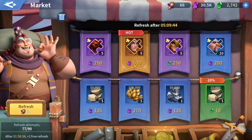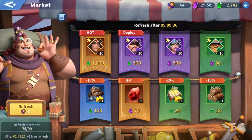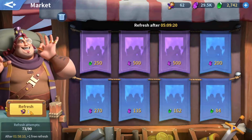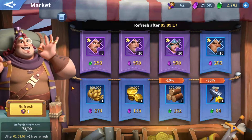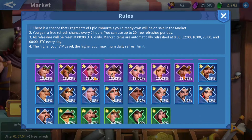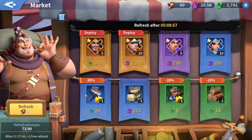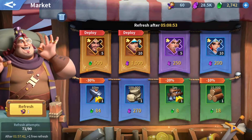I'm not getting good pulls from the market right now — nothing lightning. I do not like using gems in the market wherever possible, unless it's for Attila the Hun. Attila the Hun is one of those heroes where you only get gem drops in the market — don't expect him to ever show up for purple crystals. The market also has drop rate information in there, though I don't fully understand it all. Finally got a lightning drop — but since I'm not focusing on Attila right now, I'm not going to purchase that.